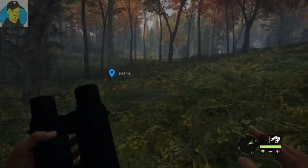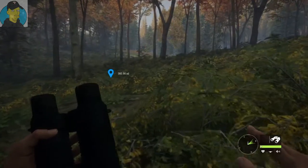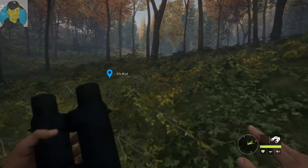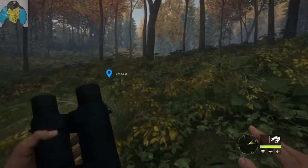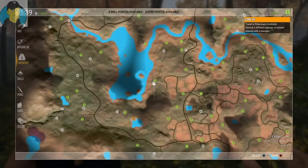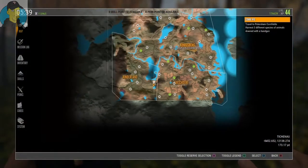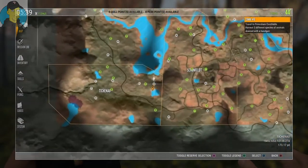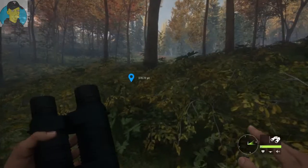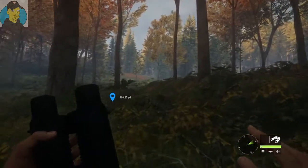Hey, welcome back gamers, Hunter Gaming here. We're back on The Hunter: Call of the Wild continuing our Let's Hunt series. Today we're after some red deer. I'm heading to a hot spot right now that I showed on a previous video. This is a good red deer spot — I'm approaching on an angle because of the wind, trying to not let them get my scent.